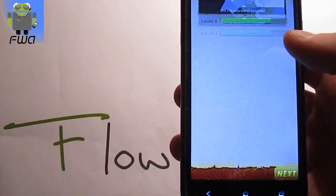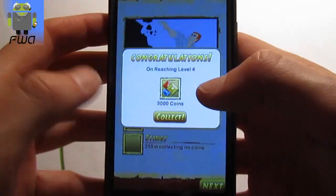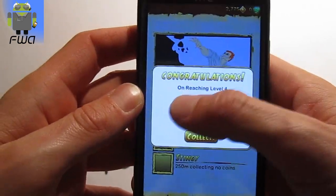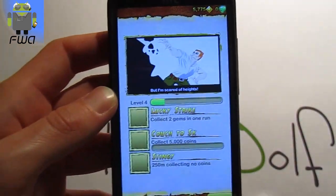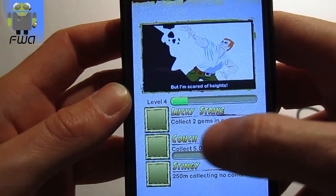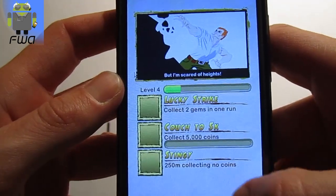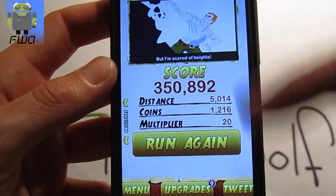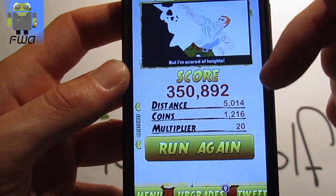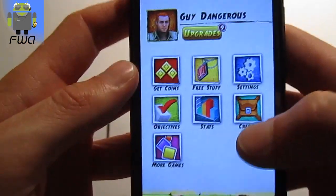So this is my personal best. I get some new missions — for example, level four. My missions are: lucky strike, collect two gems in one run, collect 500 coins, 5,000 coins, and 250 meters collecting no coins. So this is my distance, my score, my coins, and my multiplier. I have to go back to the menu.